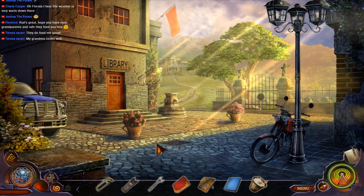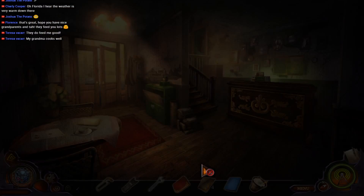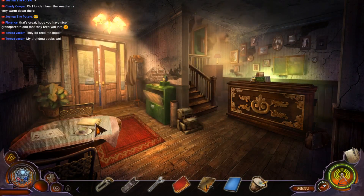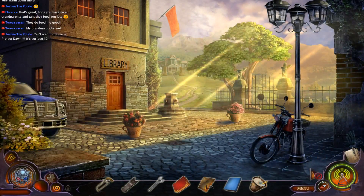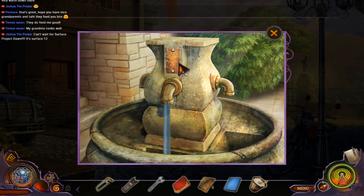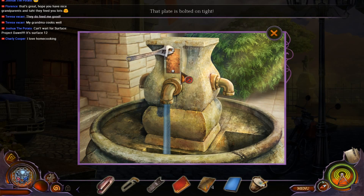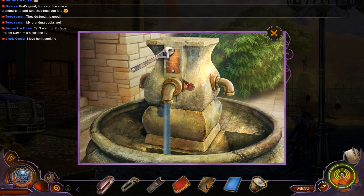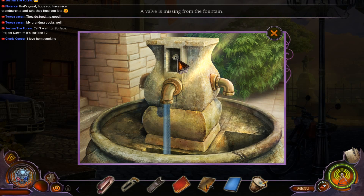Back this way — it's filthy in here. Apparently I need to be here. I can use the wrench — go go go, adjustable wrench. The valve is missing from the fountain.